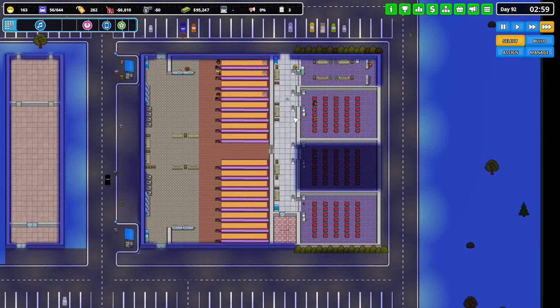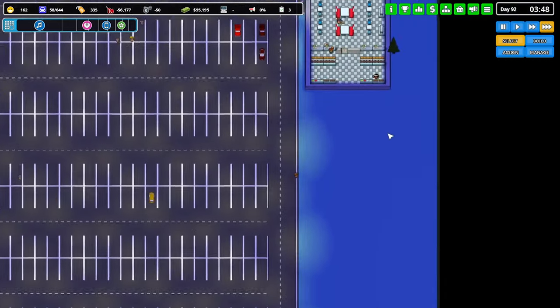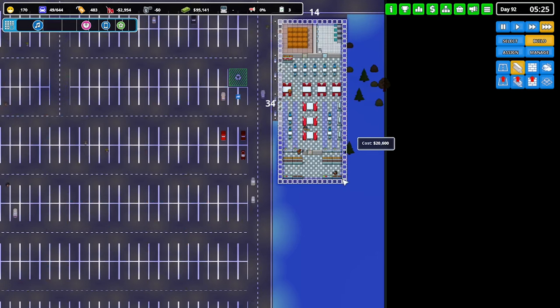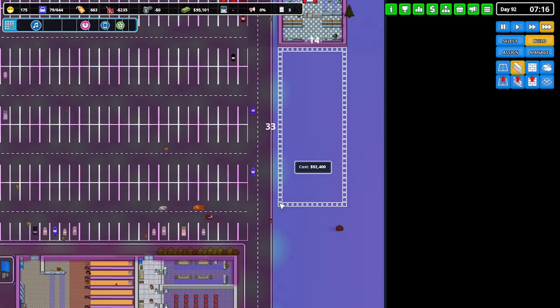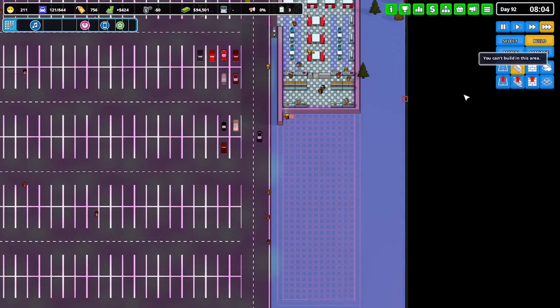Did you make profit yesterday? You made profit already — that's awesome, that's what you want to see. Let's do some work with Big Owls. This is 34 by 14. Let's build another one — 33 by 14 is what we need.